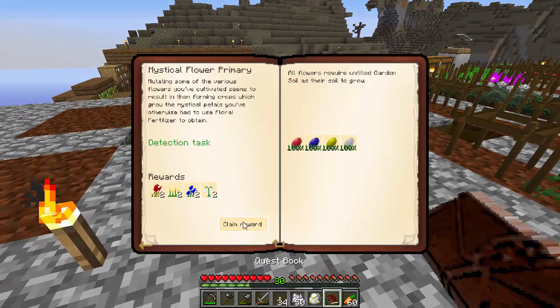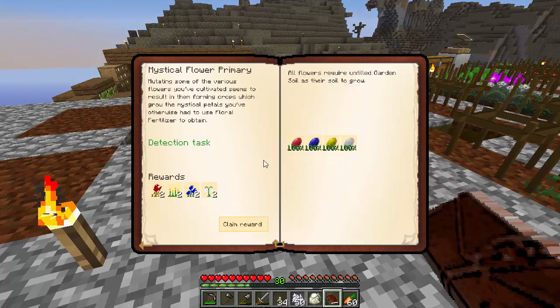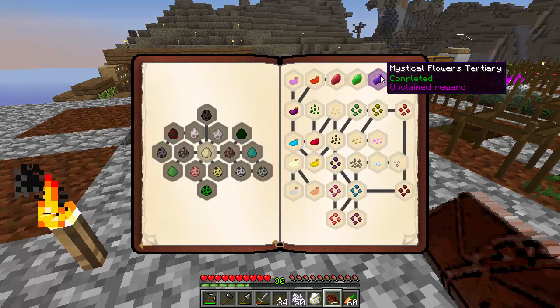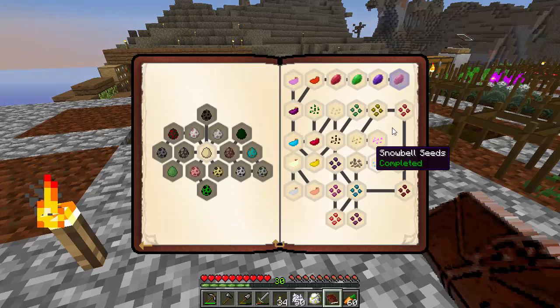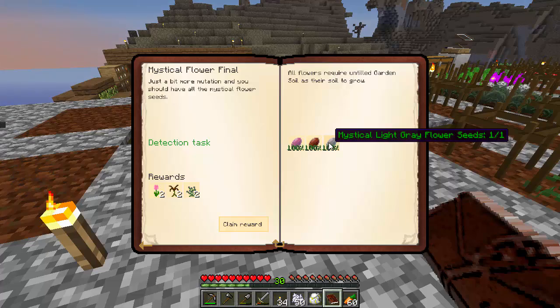And unlocked pink tulips, daisies, white tulips, orange tulips, and then the mystical primaries, the mystical secondaries, mystical tertiaries, and the mystical flower final. I guess there's nothing above tertiary — it's just final. Poor pink, brown, and light gray.